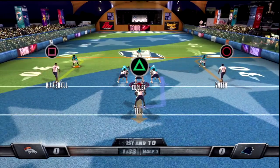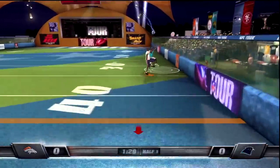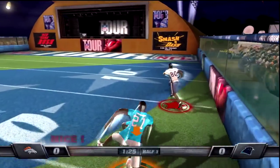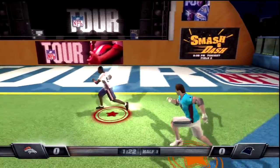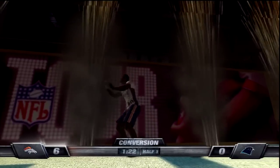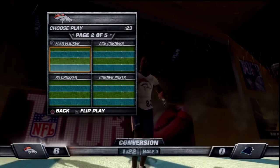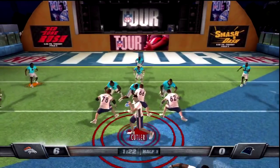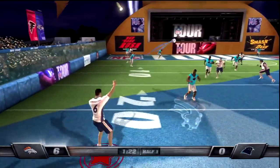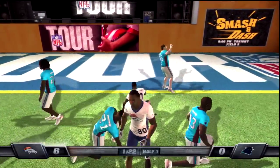This is still on Legend difficulty, the hardest in the game. You guys know I always go for two. They drop four in coverage — I don't like this. Mike Bell didn't get it, and it's six to nothing. An excellent start for Denver as Cutler throws it deep again — Chris Harris is hit from the three and hangs on to the football. You always wonder when those big hits arrive.